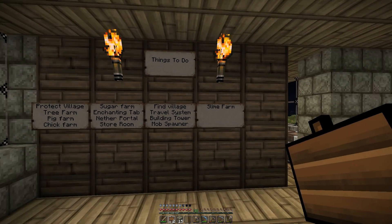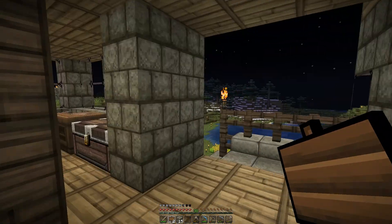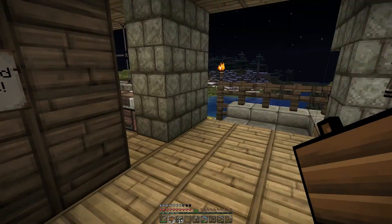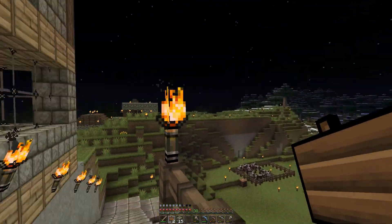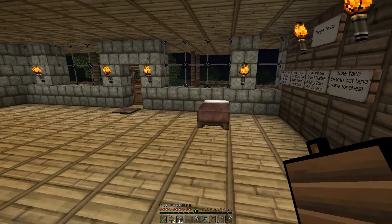We've got a few things there to be getting on with. I just need to get organized. Light up all the areas — I've thought of a few more things. Smooth out the land. And more torches. What I mean by more torches is that there's still some of the local area I haven't lit up, and I need to light up all the caves around the area. Because if I'm eventually going to make a mob spawner, I need to make sure I've lit up all the caves and surrounding areas as much as I can, so that when I choose to spawn the mobs, they're going to spawn where I need them to spawn. That's going to take time.